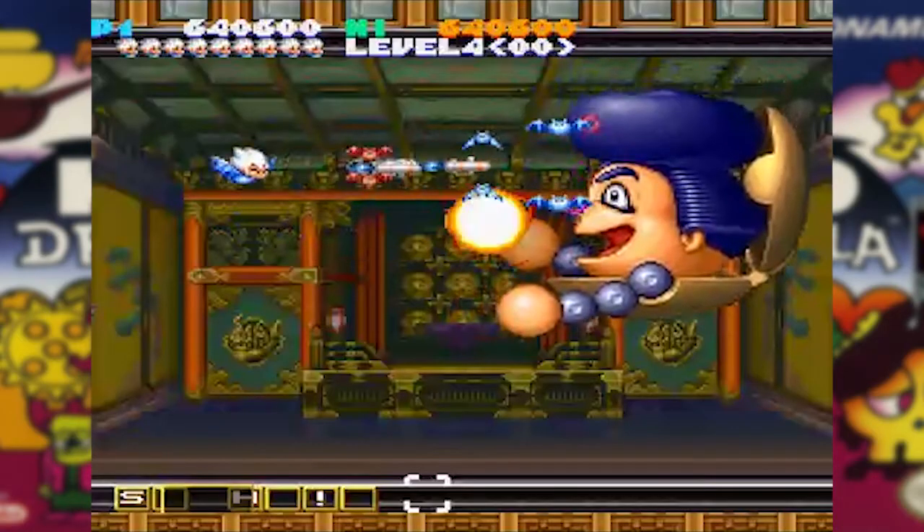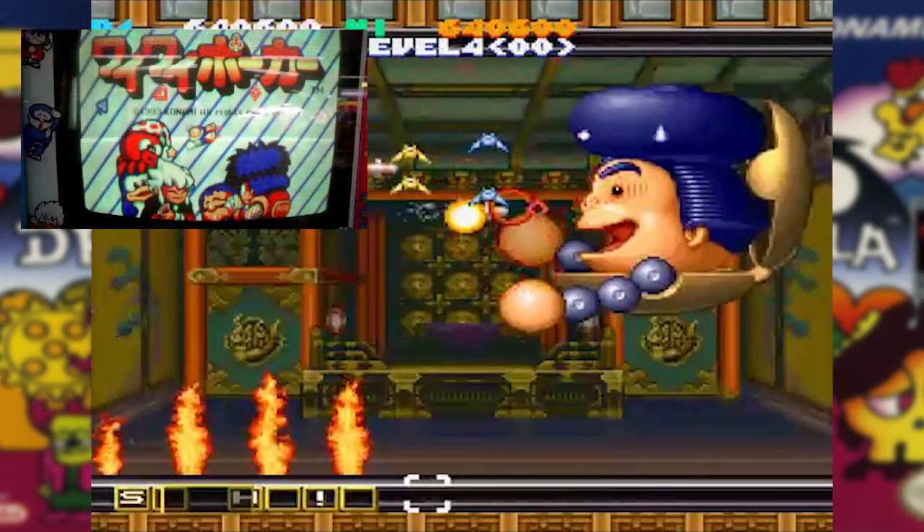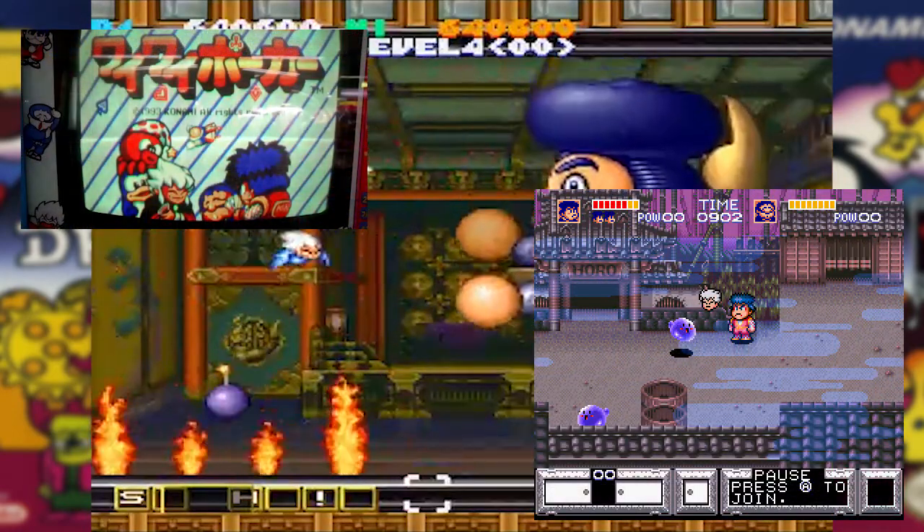Even though we haven't seen a Kid Dracula game in over 25 years, he has appeared in other Konami games. He's a playable character in multiple entries of the Parodius series, makes a cameo in one of the Twinbee games, and is an item in Legends of the Mystical Ninja. Speaking of games that need a reboot, this is a very fun platformer.